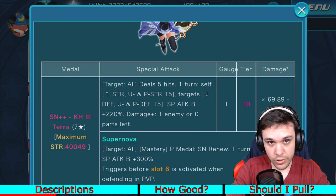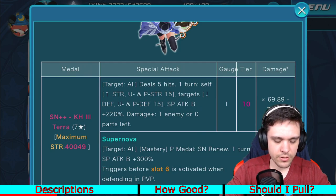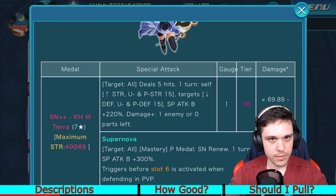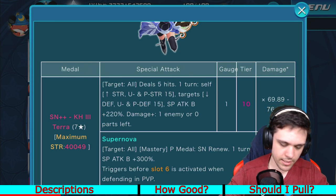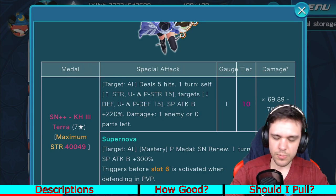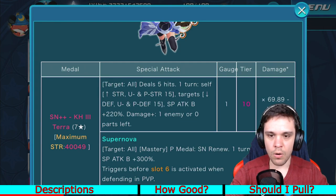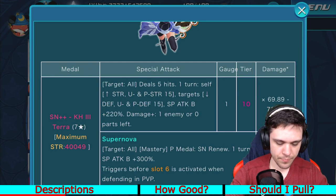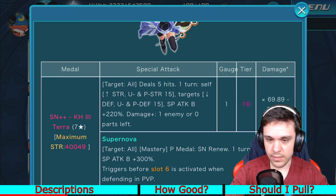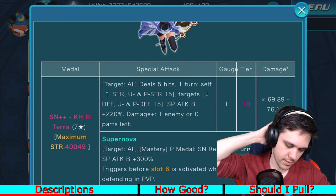Introducing the new mechanic called Supernova Renew. Basically, Supernova Renew will restore any previously used up Supernovas. So in Terra's case, because Terra is a Power medal, his Supernova Renew will restore all Power Supernovas that have been previously used. His Supernova also increases the Guilt Buff by 300% for that turn and activates before the 6th slot in PvP.